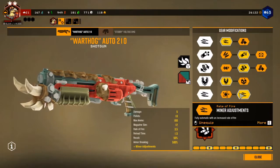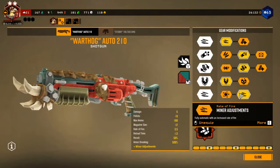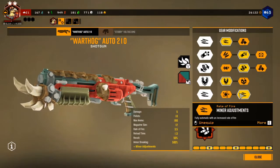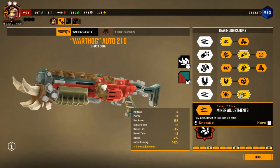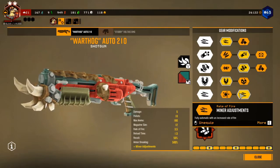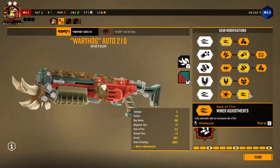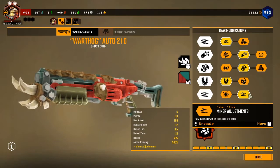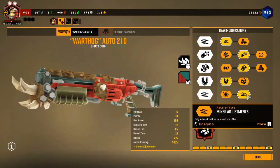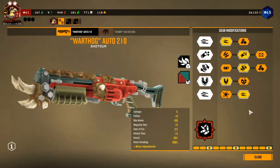The last upgrade is always a no-brainer for me — it's the minus adjustment. It allows you to fire fully automatic and also increases your rate of fire significantly, so you can fire faster and fire full auto. This basically turns the shotgun into a crowd sweeper. When there's a group of glyphids heading your way — like 10 or 15 — you're able to just sweep them off the deck within seconds. That's how strong this overclock is with this setup.